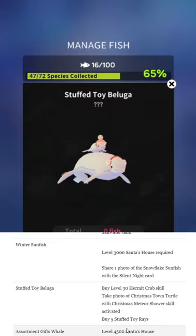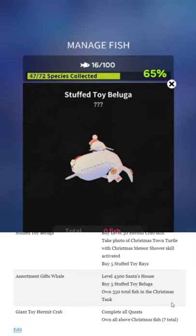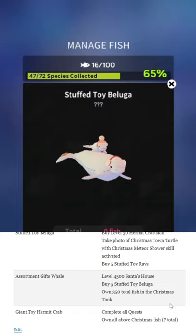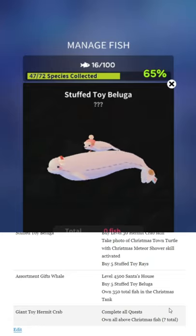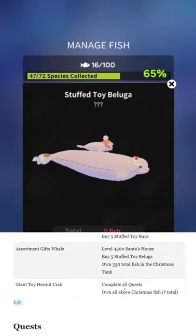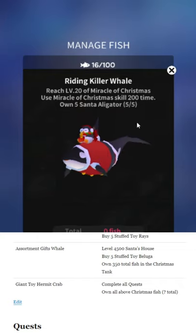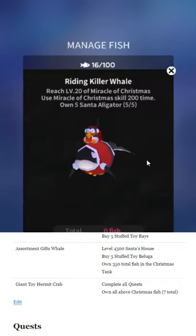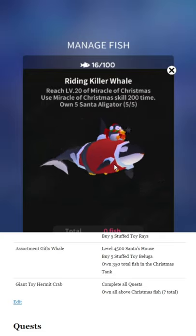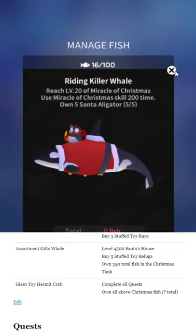All of these are very basic. Stuffed toy beluga — I don't feel it at all. It's just a regular beluga with stuffing lines taped on it. The ray was so much better. This one requires the level 300 hermit crab — that's several thousand gems unfortunately. You do get back several thousand from the event quests, but not quite enough to cover costs. So ideally you should have a few thousand gems going in. Take a photo of Christmas Town Turtle with Christmas Meteor Shower skill active.